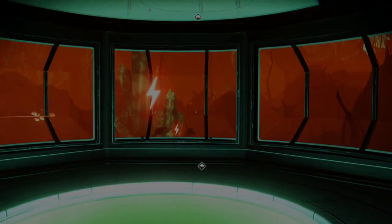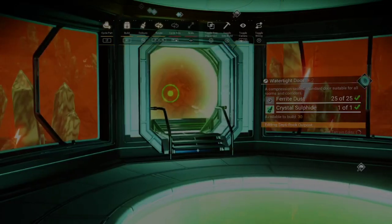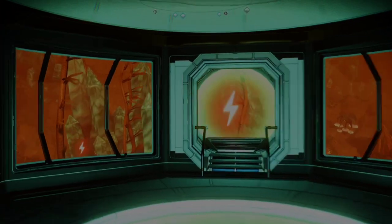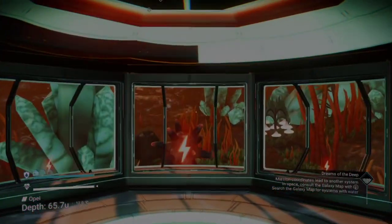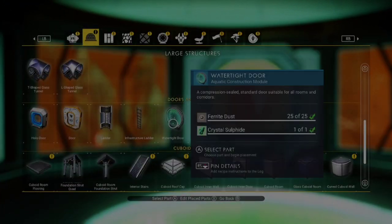Now you need to go and get a watertight door. I'll put it there - watertight door in. So now you can swim not just down there but along here and out, which is good because that's what we need. Once you've got your watertight door in, the next step is pretty simple and it does actually work.